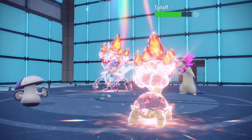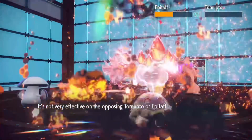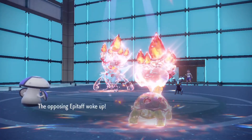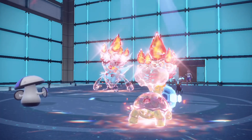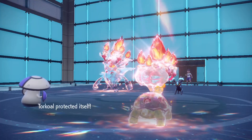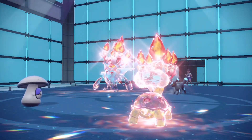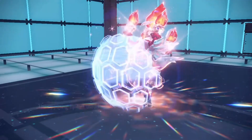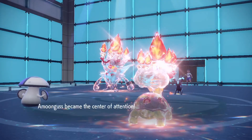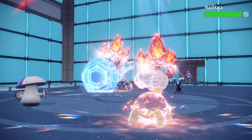Still sleeping — I use Eruption again, barely moved Annihilape's health. I use Protect, expecting Snarl. It woke up and used Rage Fist. Snarl — I predicted that. I still need to put Umbreon to sleep, I'm not giving up. Rage Fist is making me nervous — one shot from that and I'm finished. I use Eruption again, come on, get it into the orange zone, but it couldn't even get it under red.